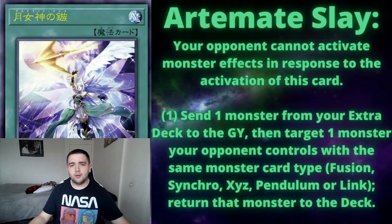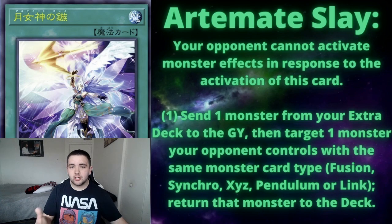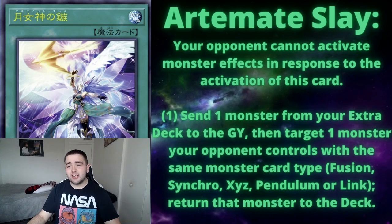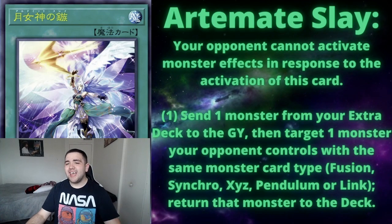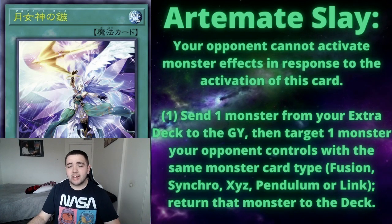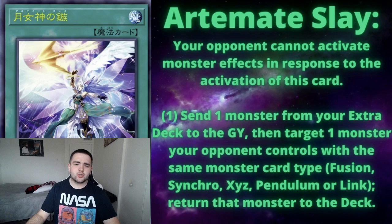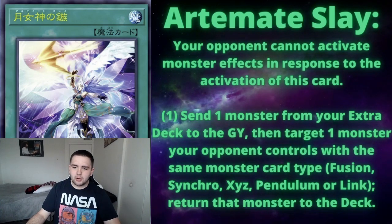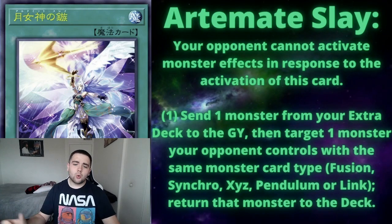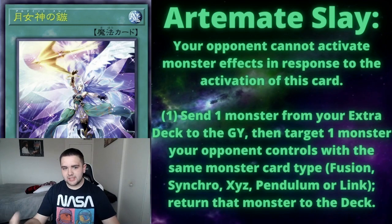Artemate Slay's effect: it is just a normal spell card, so there's nothing like quick-play or anything like that. The first line of text says your opponent cannot activate monster effects in response to this card's activation — that is absolutely ridiculous. Your opponent cannot respond to it with their monster effects. And then you can send one monster from your extra deck to the graveyard, then target one monster your opponent controls with the same card type you sent — either fusion, synchro, XYZ, pendulum, or link.